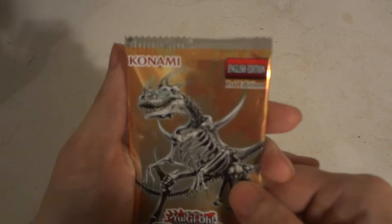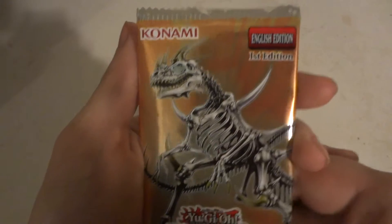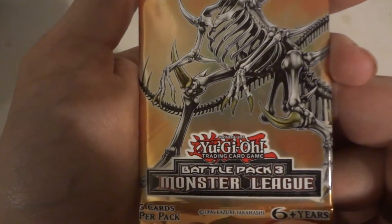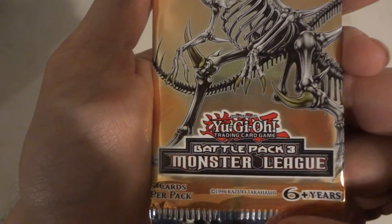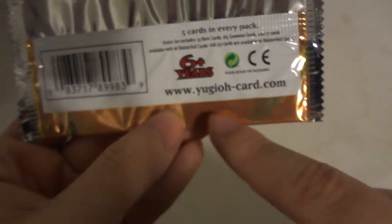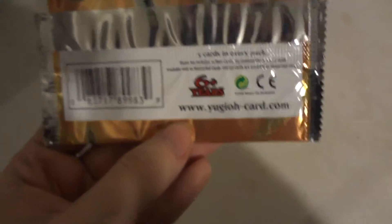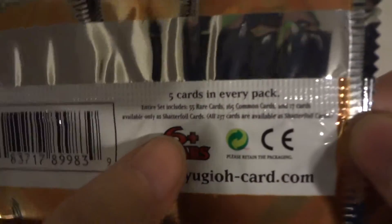Hi, today we're going to be opening up a pack of Konami's English edition, first edition Shonen Jump Yu-Gi-Oh trading card game Battle Pack: Epic Dawn, five card booster pack. You can log into yugioh-card.com — I'll put a link down below in the description.